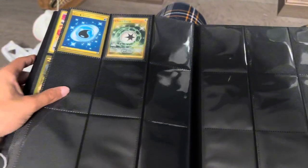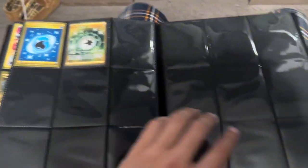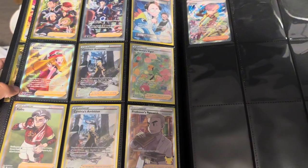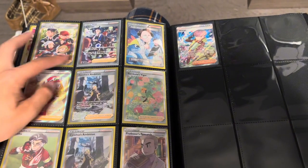Then we got my secret rare trainers — I left some room just in case. And my secret rare energy — I got Water so far, and then a V Guard energy. That one's somewhat newer — I don't remember if it's Paldea or the base Scarlet and Violet set. And then we got the trainer full art cards.